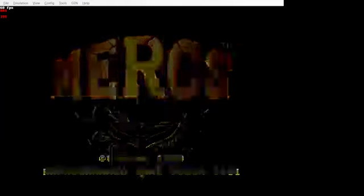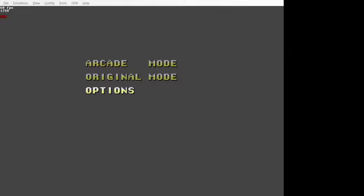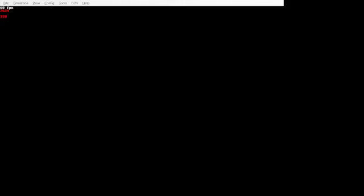This is a Sega Genesis game that we are going to be playing in Arcade mode. First thing you need to do is go into Options — we're going to be playing on Normal. Go down to Control, change your Mega Crash option to either A or C. Keep Rapid Fire off. We're going to be using your two face buttons side by side to mash, and then using A or C for the Mega Crash. Go into Arcade mode and start the game.